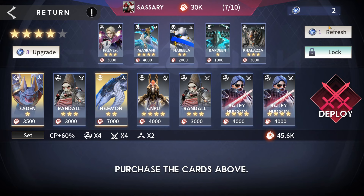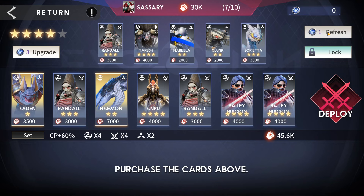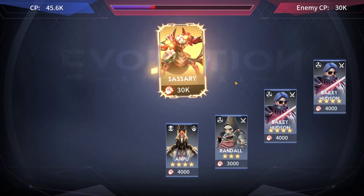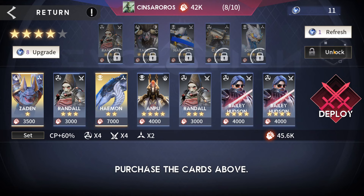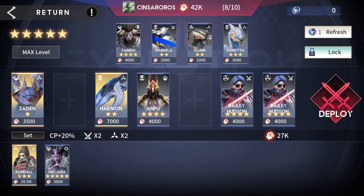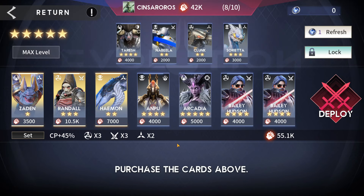We're hoping to find a Bailey or Randall. We spot a Randall on the last bit — lock it, upgrade the store so he doesn't disappear, then buy Randall for a five-star card worth 5,000 points. We're at 55,000 versus 42,000 — we're good. But we still really need a Bailey.